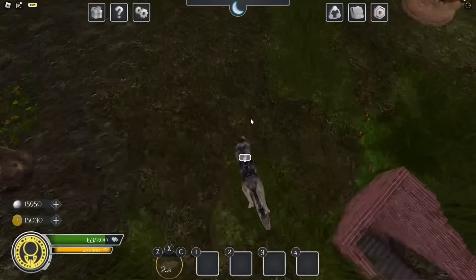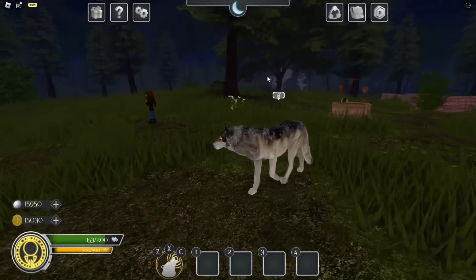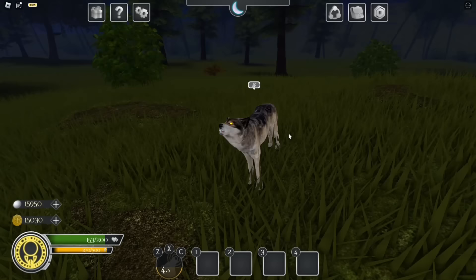Then we have Howl, which is one of my favorite abilities. It allows you to howl with a cool sound effect, pushing back targets away from you. As you can see, it just pushes back Hope when I howl near her.